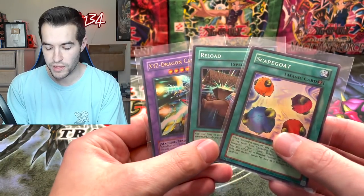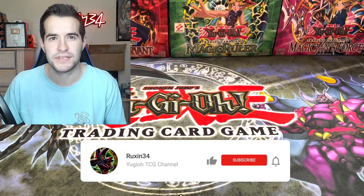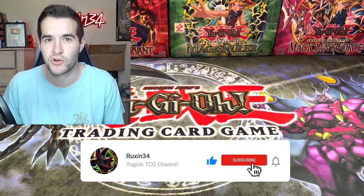Quick giveaway — we'll be giving away these three cards. This is an XYZ Dragon Cannon from Dark Revelation. All you have to do: like this video, be subscribed, and let me know your favorite pack or favorite card in the video.